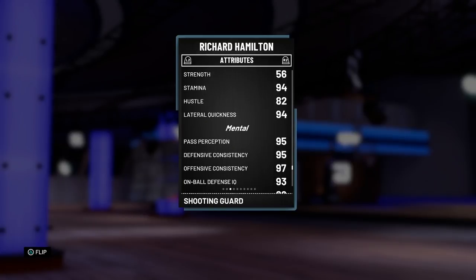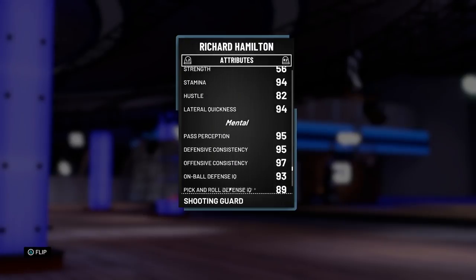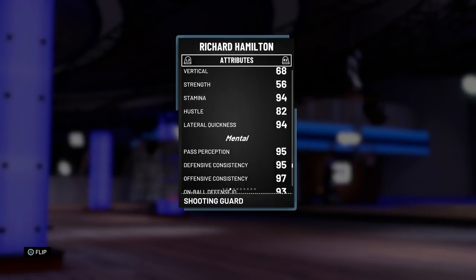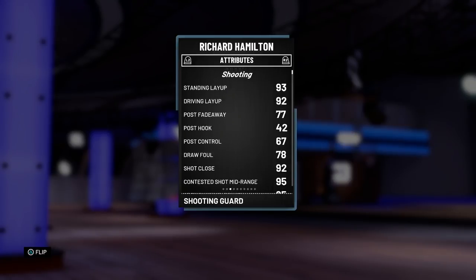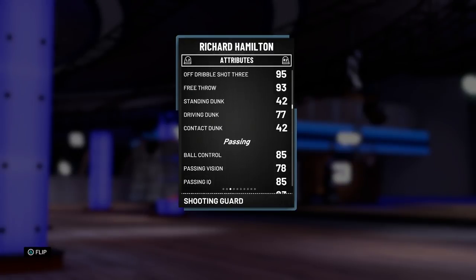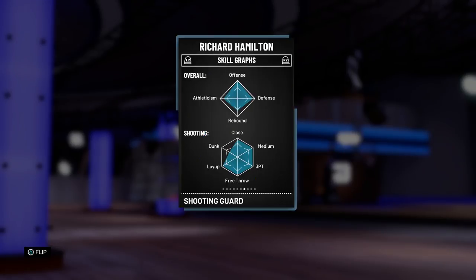94 lateral quickness is nice though, and all his defensive stats are really good. I think the reason his defense is only an 89 rating is probably because of his shot contest and steal. Other than that his defense is looking kind of crazy. But top to bottom with this card, he's looking like your typical Richard Hamilton card - he can shoot, he can sort of dribble, and he's got defense. Let's go ahead and take a look at the badges.